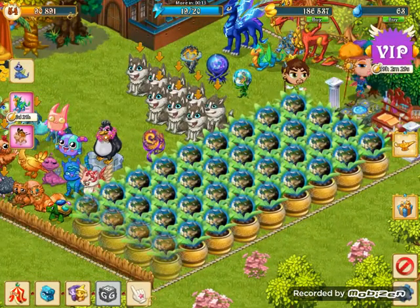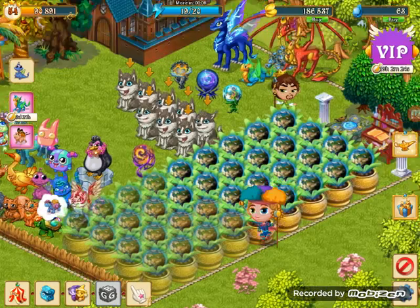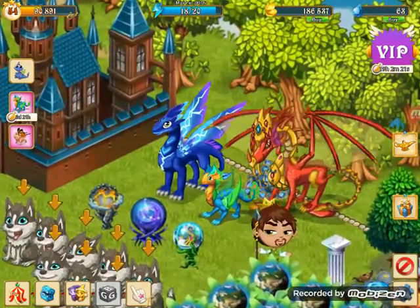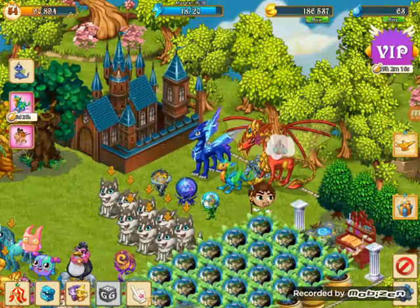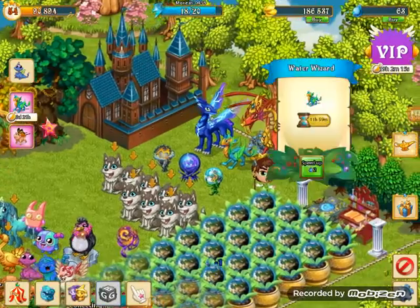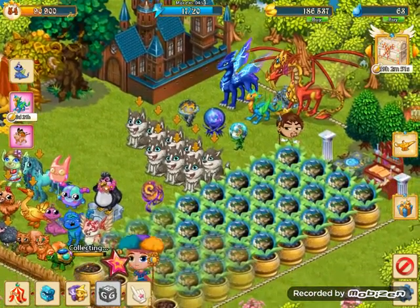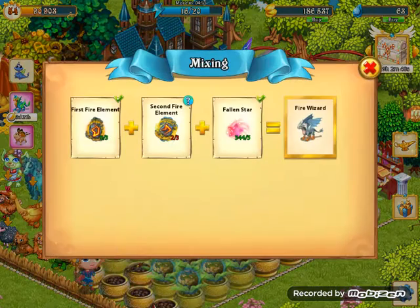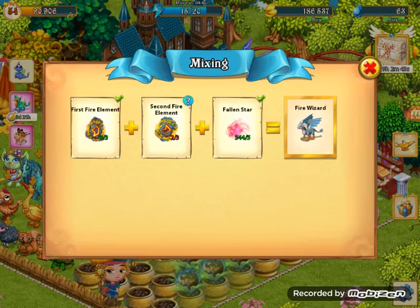Let's collect these earth berries. I got a new lightning ruler - it looks like some sort of insect or something. The good thing is I've now got two dragons that gave me crystals. I think all of them give you crystals, but I'm nearly halfway done to get the second fire wizard.